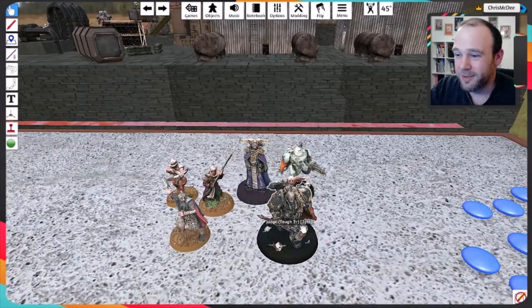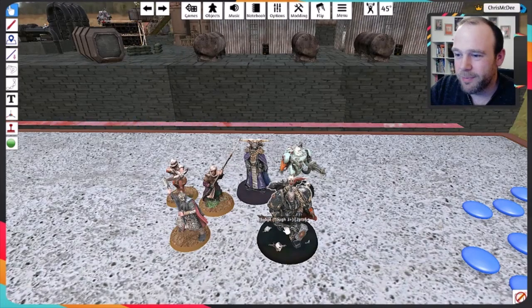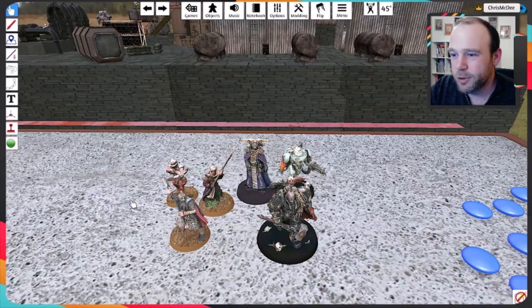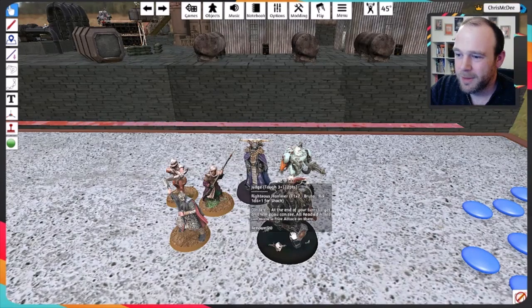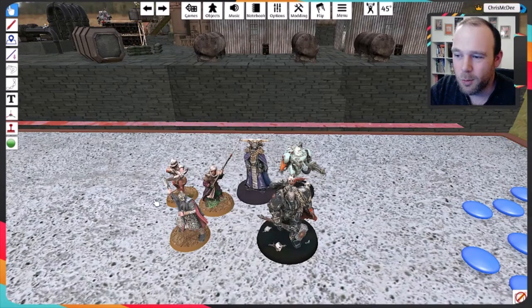Our warband is a mix of miniatures from at least two different ranges. The goal with Grimlight was always to use whichever miniatures you cobble together — there's a mix of medieval and sci-fi in the setting. Every unit is defined by a quality score. Our leader is a Judge with quality three-plus, meaning whenever they try to do anything they roll three-plus on a d6.